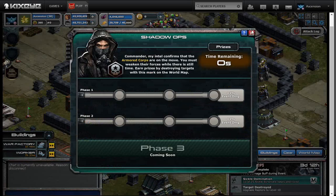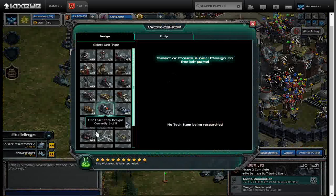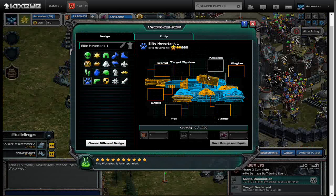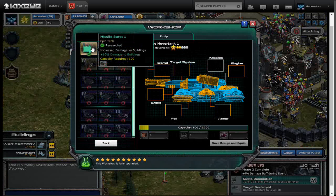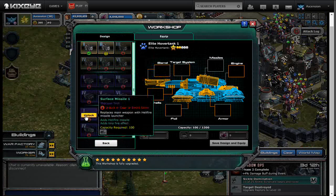A lot of confusion I'm seeing is when people go to the workshop and try to equip stuff for their Hover Tanks, they're wondering why they can't get some of this stuff to work. So click on any section and if you look, I've got Missile Burst 1 available to research, but all these other ones are not available. There's a reason for that — these are in the other two packs, which I don't have. I only have Pack 1, so it's only going to give me certain things.